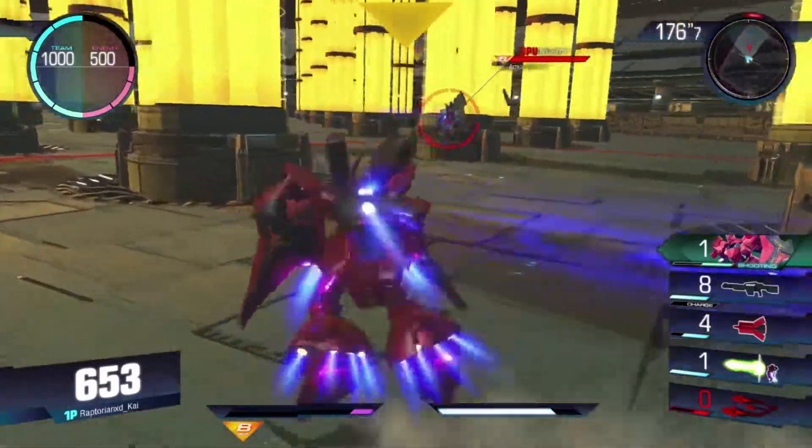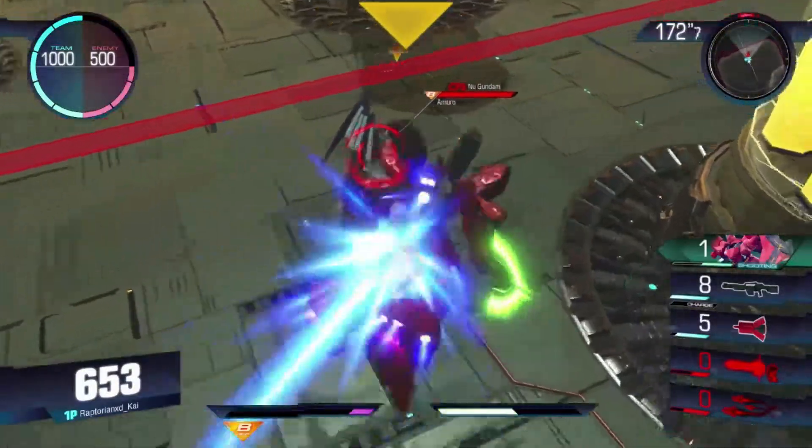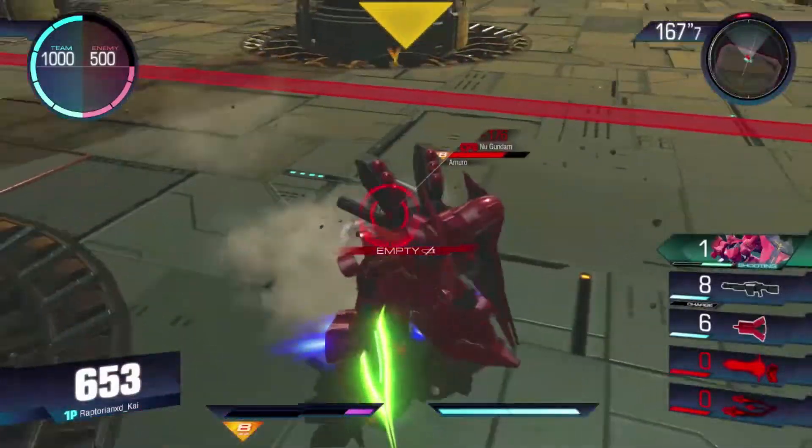It is a 500, which means you do have to worry about that cost with your teammates if you're bad at the game like I am. But the Sazabi is pretty bulky — 700 health is not bad at all.